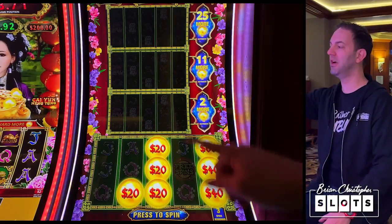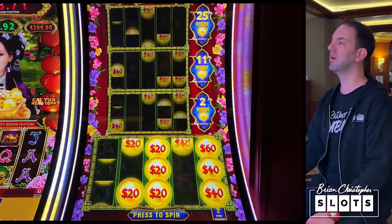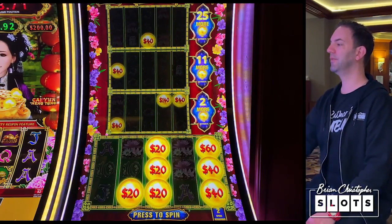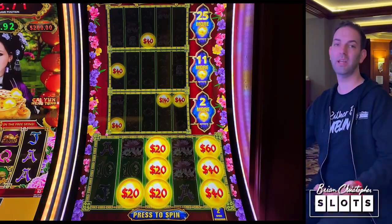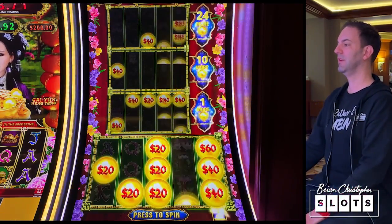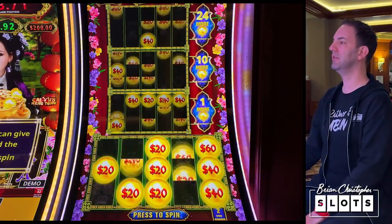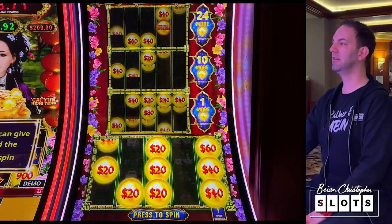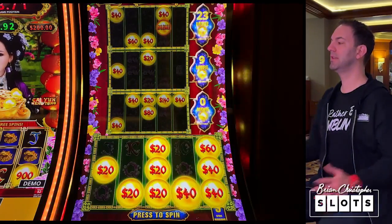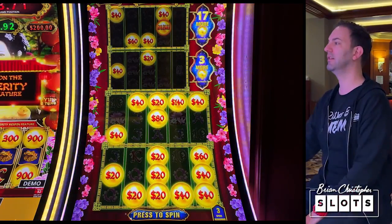We need 25 more to unlock every single area, every board. We need to get two more down below to unlock the next one, which already has $220 on it. One more now — there's a lot more up there. Another $80 up there. Three words, baby — thank you! Unlocked — wow, that was a nice win!